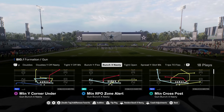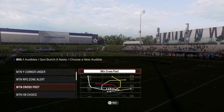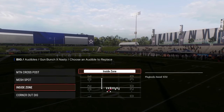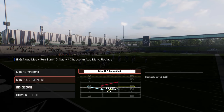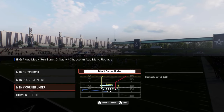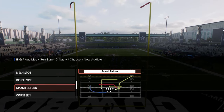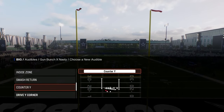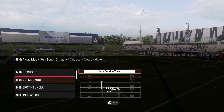Bunch X Nasty has that motion post play we were talking about from the Chargers that was really good — Motion Cross Post. It also has the Motion RPO Zone Alert Out. What I like to do is the Motion Y Corner Under with that little Smash Return route. And it has a basic Smash Return too. They just have some really, really good plays in this playbook.